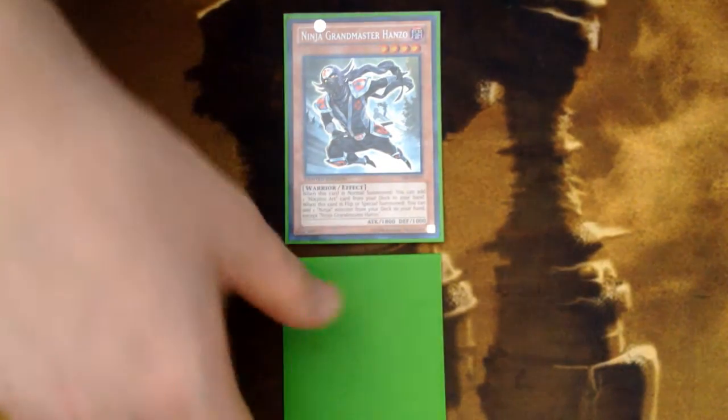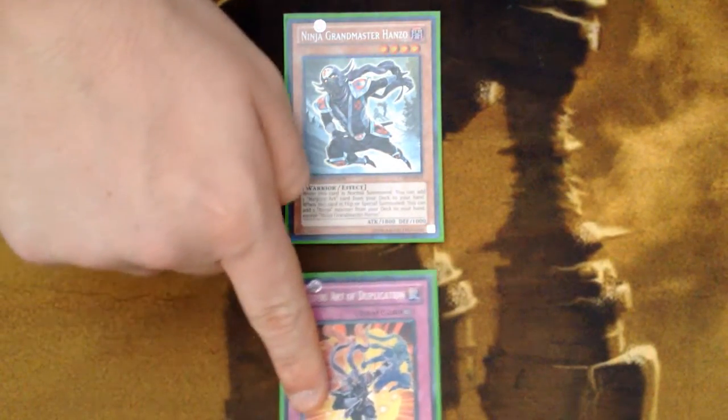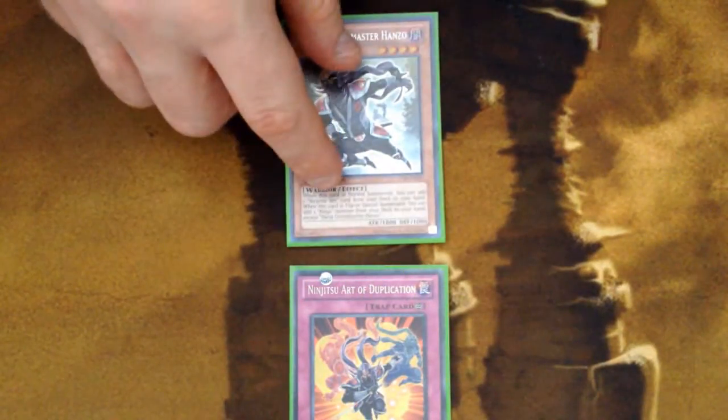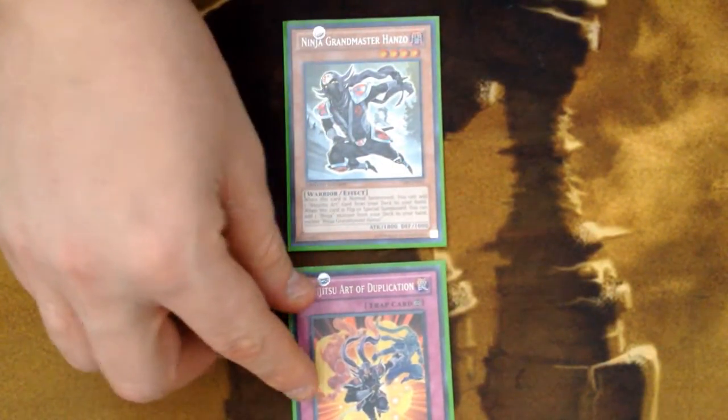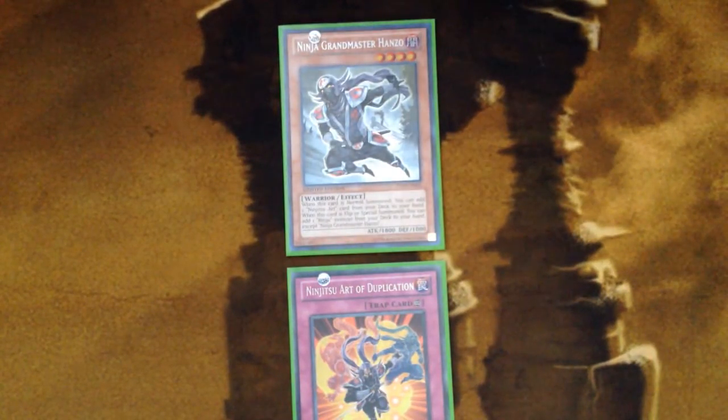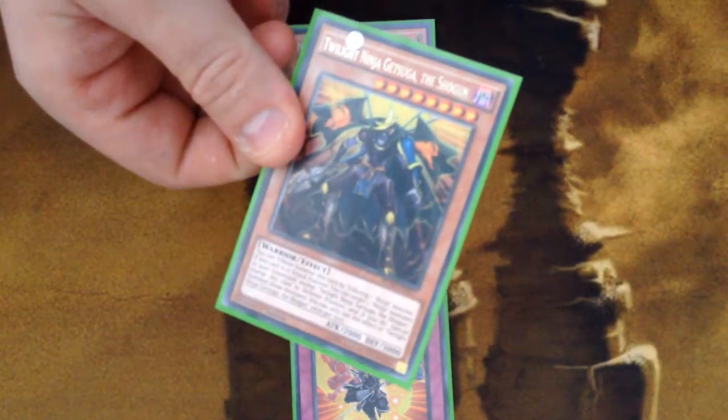Once it gets to your opponent's end phase, you're going to want to use the effect of your Duplication. This is going to allow us to tribute off our Hanzo and special summon another Hanzo from our deck. When Hanzo is flip summoned or special summoned, we get to search a ninja monster from our deck, so that allows us to add Twilight Ninja Getsuga the Shogun to our hand.